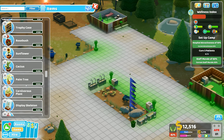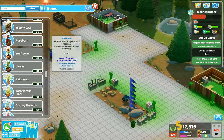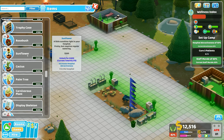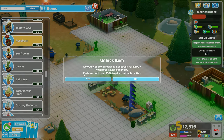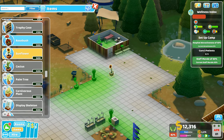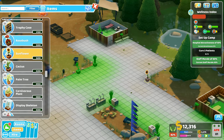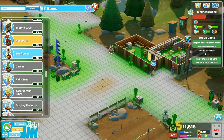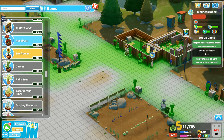We've still got 12,000 — we're alright for a moment. We've got sunflowers — 400 points; the cactus; the palm tree is 900 points; 3,000 points for carnivorous plants; the rose bush. I think we will go with a rose bush and a sunflower because we want flower power — that's what we want! Let's put a sunflower in there and a rose bush over this end like that. I'm going to put a rose bush there and a sunflower down that end.